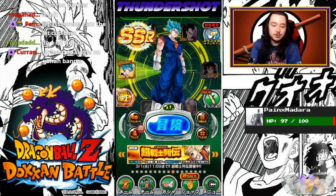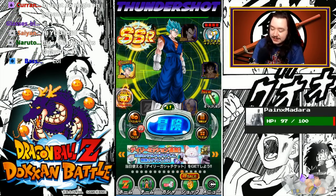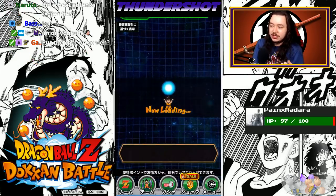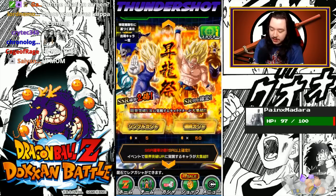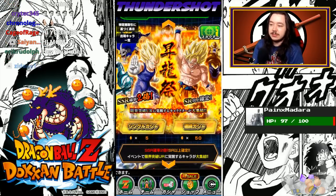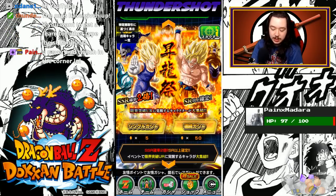All right, everybody, what's going on? It's Thundershot. Welcome back to more Dragon Ball Z Dokkan Battle Summons. Today we're going to be saying screw the Legendary Rare Gohan banner, because that's what everybody's talking about, that's what everybody's all over today — this banner right here. And let me tell you guys, this is the banner Legendary Gohan has been introduced on, and you're not going to find him anywhere in it.